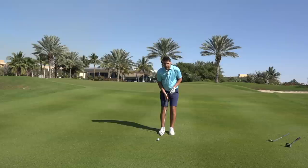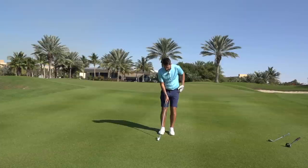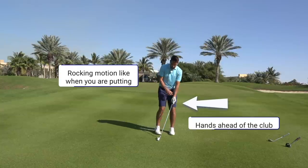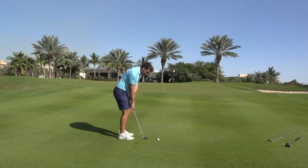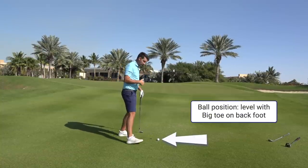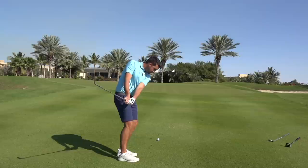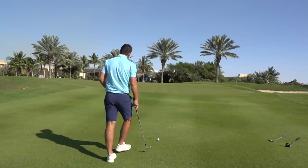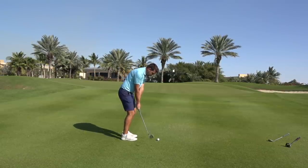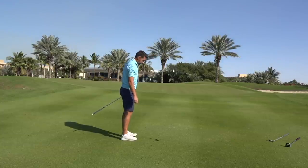For this shot, I'm going to put the ball in line with my trail foot — my right foot, in line with my big toe. I'm going to get my hands on the inside of my lead thigh. Then I'm just going to use a putting stroke to glide the club across the ground. The ball back in my stance gives a slightly lower trajectory with a bit of roll, and allows me to brush into the ground rather than dig. Ball position back, hands forward, no wrist — just use your shoulders and hips.